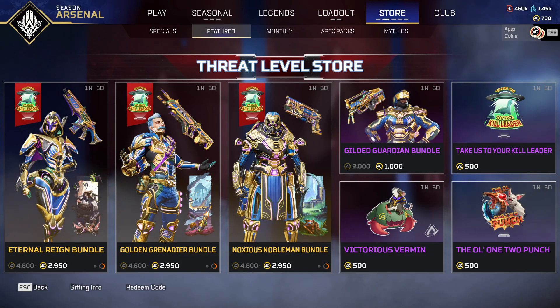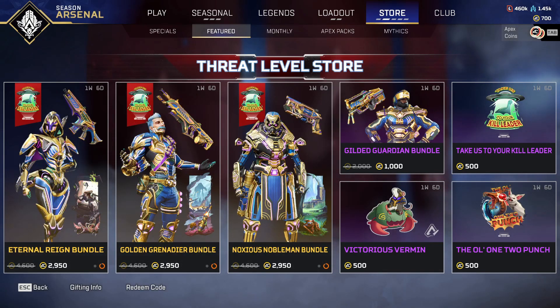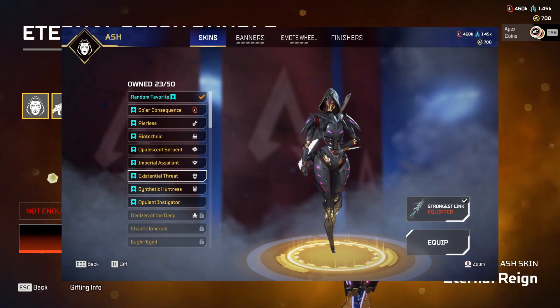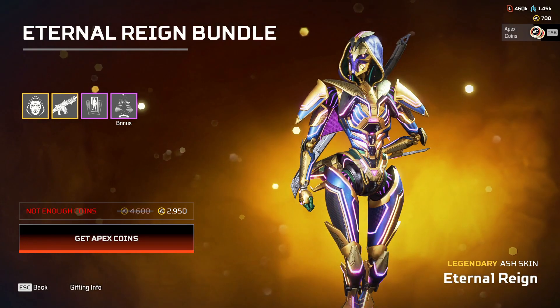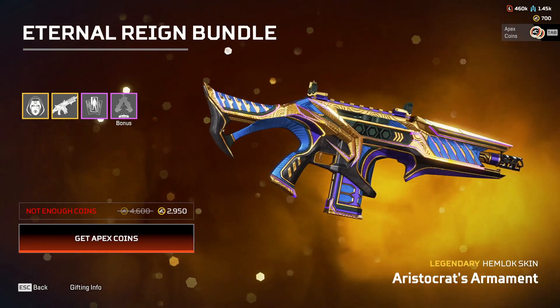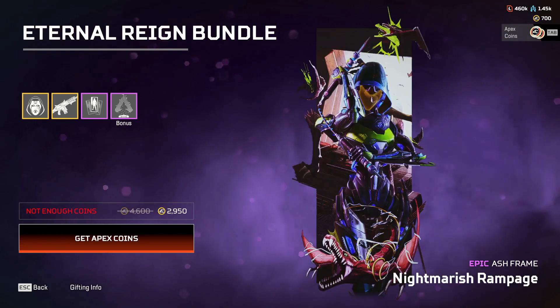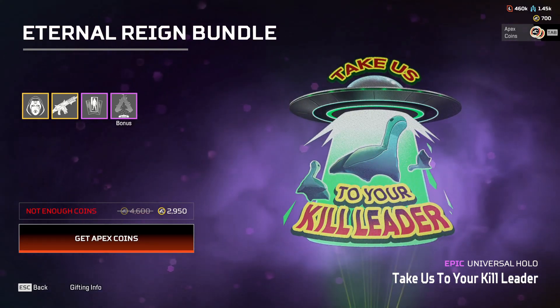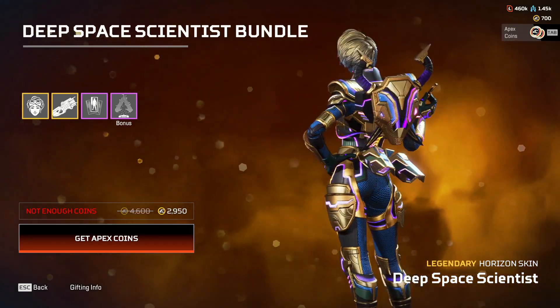Here is the Threat Level store event door - that's pretty much everything in this event. We can take a look at some of the skins in these bundles that are apparently half price, but they should be even more than half price if you have the original skins. I do have the original skin for the Eternal Rain bundle with Ash. It also comes with a Hemlock, a banner frame, and a bonus Take Us to Your Leader Nessie hollow spray.